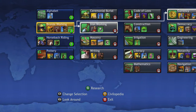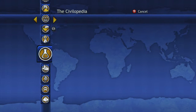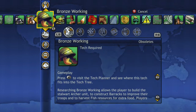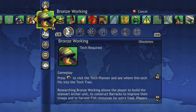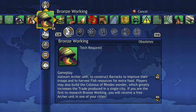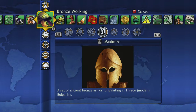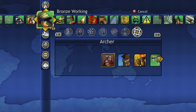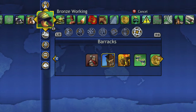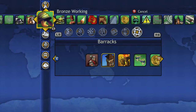So first of all, I'm going to start off by using the Bronze Working Civilopedia, because I don't want to get anything wrong. It's also good for you guys to know how important going to your Civilopedia can be. If we go over here, it tells you what it gives you and all the important stuff. We know it gives us archers, but some of us may not know that it also gives us barracks.